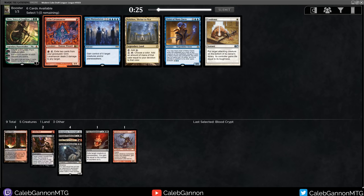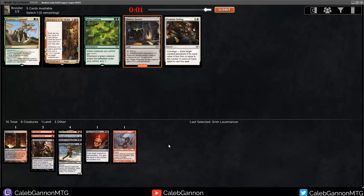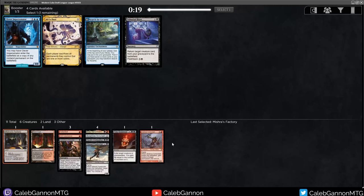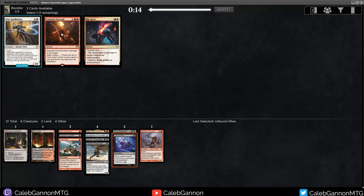We get Grim Lavamancer. Crazy that blue is open, but it looks like our colors are open too - Blood Crypt going around is a pretty good sign. Black is kind of drying up after the first three packs. I realized I'm recording and there's something wrong with my bitrate, so I'm sorry if these last couple of videos are a bit fuzzy. I don't know what's going on there. We're going to take Unburial Rites. Exquisite Firecraft is just good burn, I'll take that. Monastery Swift Spear is huge.